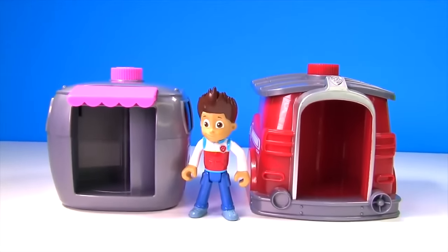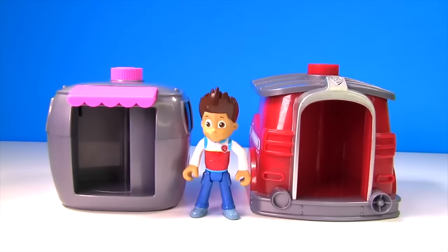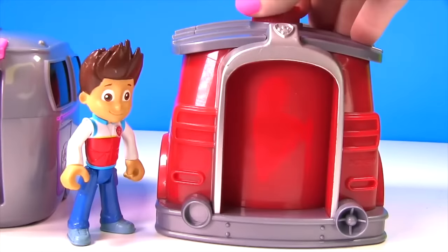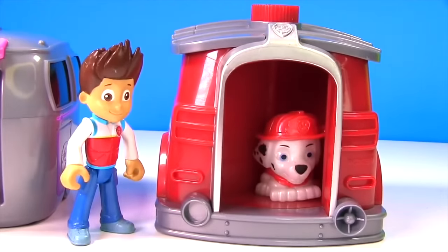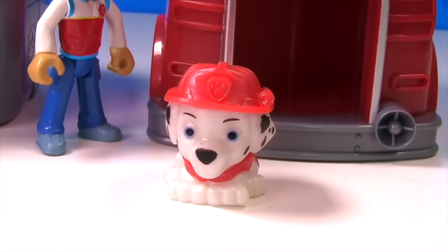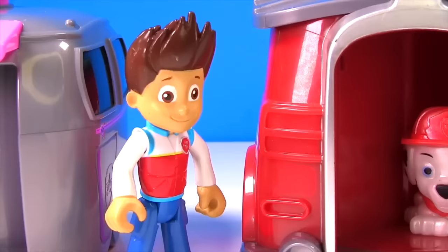Hi everyone! Today we have Skye and Marshall's Magical Pup Houses! Let me show you why they are magical! Here's Marshall — he needs to get his Paw Patrol uniform on! When we twist the top, we get Marshall with his uniform on! And we know it's the right uniform for Marshall because it's red!